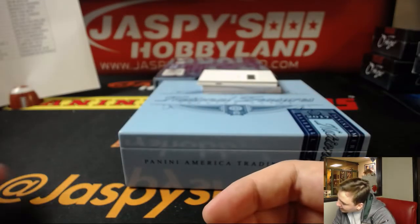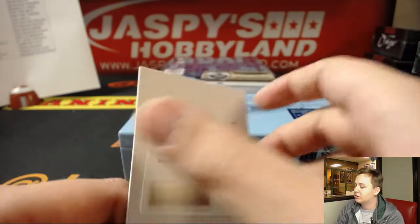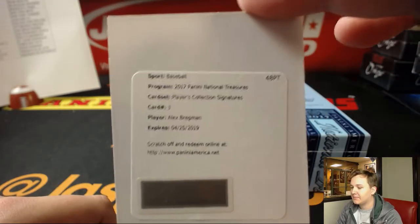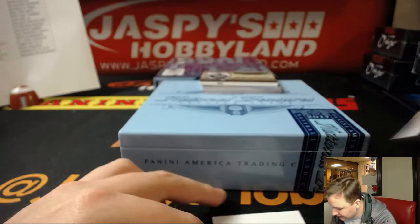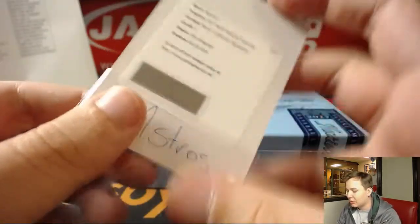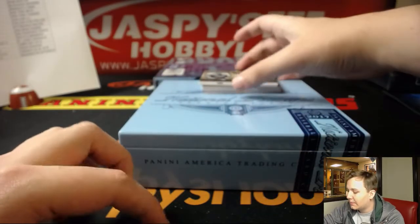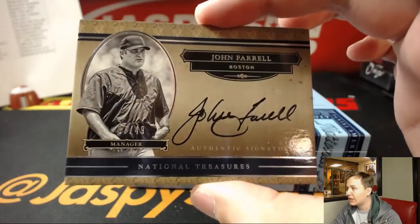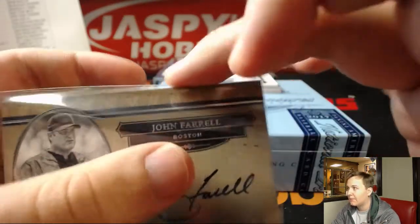We got a Player's Collection Signatures, card number three — Houston Astros, Alex Bregman, for Justin. Nice hit there. Player's Collection Signatures, Houston Astros, card number three. Very nice. We got a manager autograph and it is for the Red Sox — number to 49, John Farrell, who I guess is no longer the manager. Mary Lou with that one.